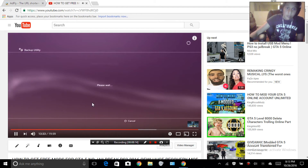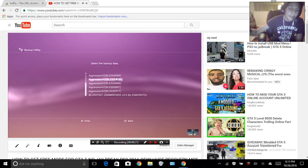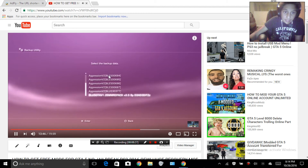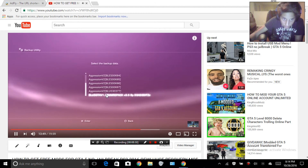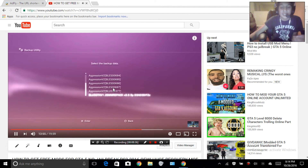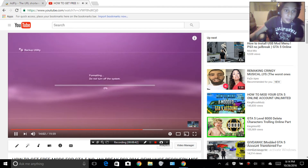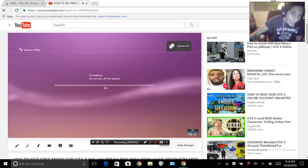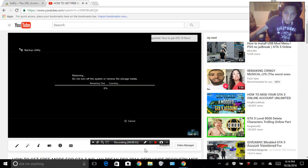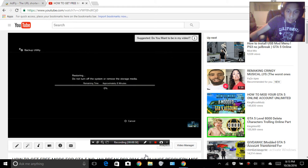Wait a few seconds for the files to load. Look for something called 'GTA5' — something like 'GTA5 Plus' or 'GT5 V1.26' or similar. Ignore all the other files. Find the GTA5 file, click on it, click 'Yes,' and now you've got to wait. It will format — wait for it. Do not turn off the PS3 or remove your USB.